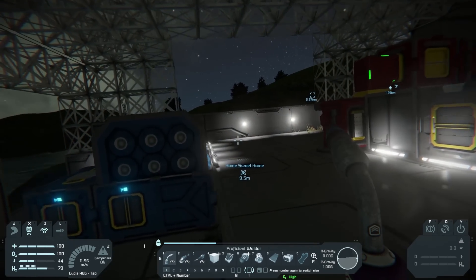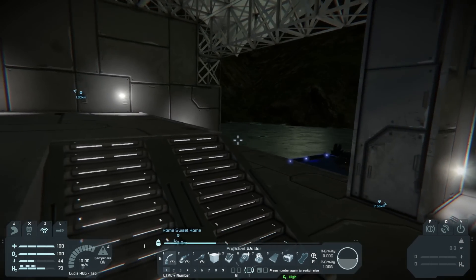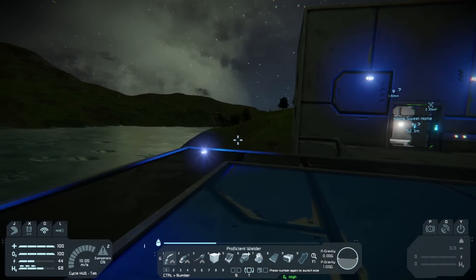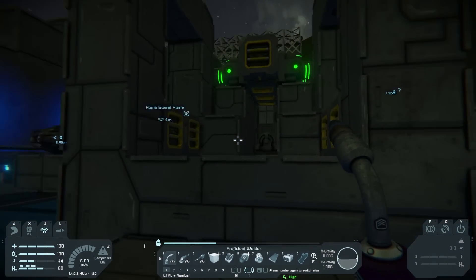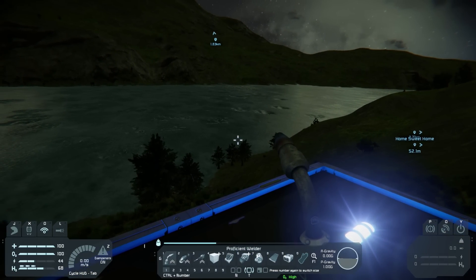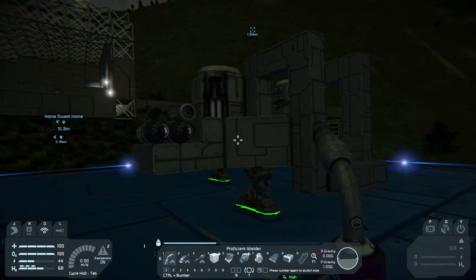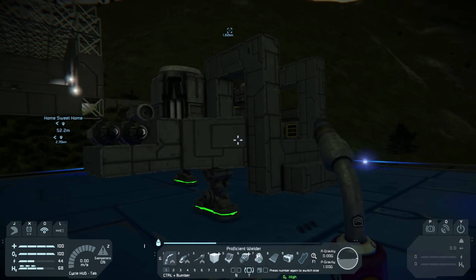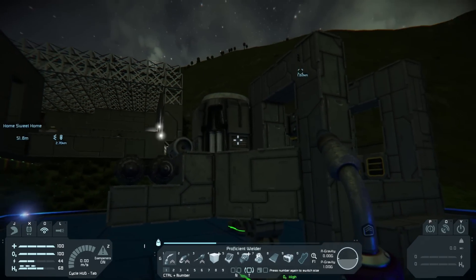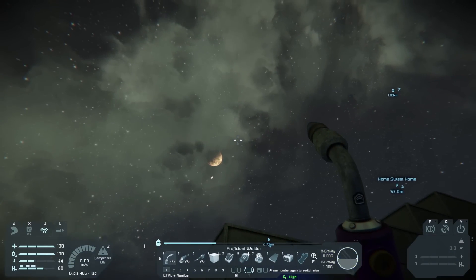I've also placed a couple more lights around and that's pretty much what I've been doing. This episode, there are two things I want to do: first, I want to make a mining ship — this one is kind of a transport ship. The only problem is it's difficult for a ship to mine in the atmosphere because as you mine you get heavier and heavier, and the engines that keep you afloat stop working. The other thing I want to do is get into space.